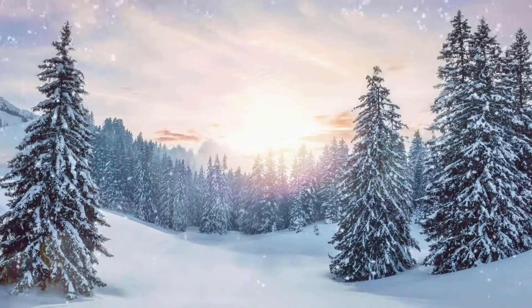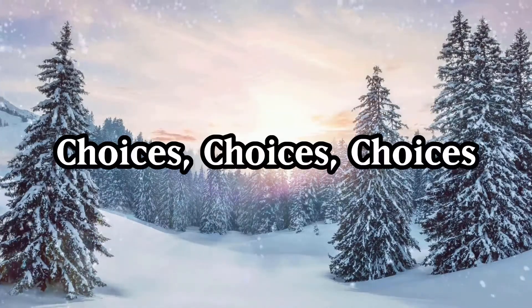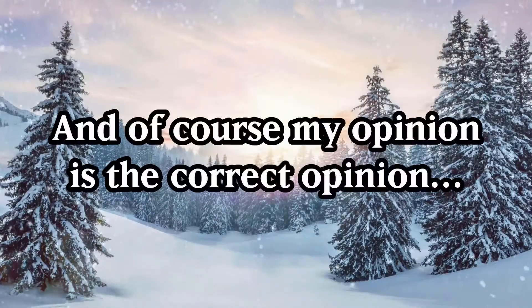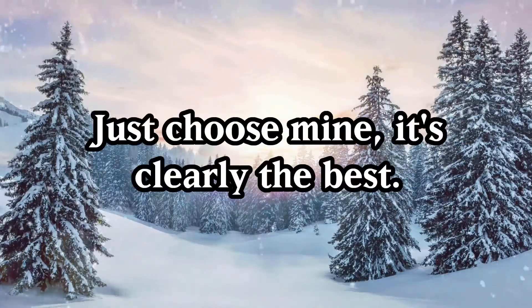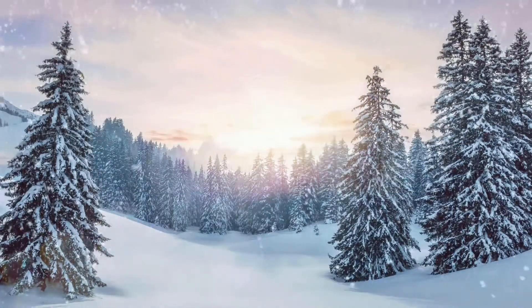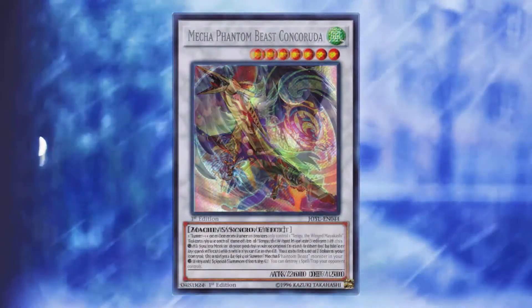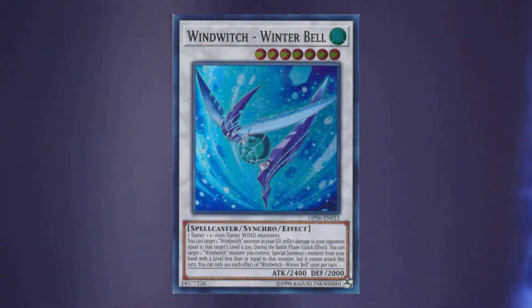In the extra deck, you can use any level 7 Synchro monster that is Wind attribute and whose summoning requirement can be met with Ice Bell and Glass Bell. There are a few choices, and the one you choose depends on where you're running the engine. These are all the options — feel free to choose whichever one you feel will work best for you: Clearwing Fast Dragon, Clearwing Synchro Dragon, Mecha Phantom Beast Konkurruda, Kengu the Winged Mayakashi, Wind Pegasus @Ignister, and Wind Witch Winterbell.